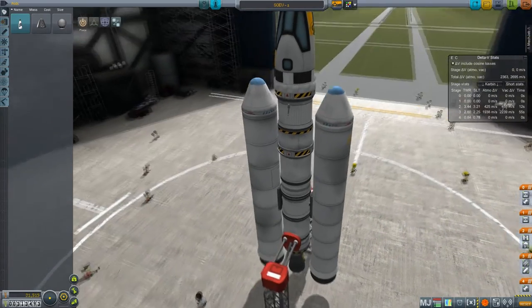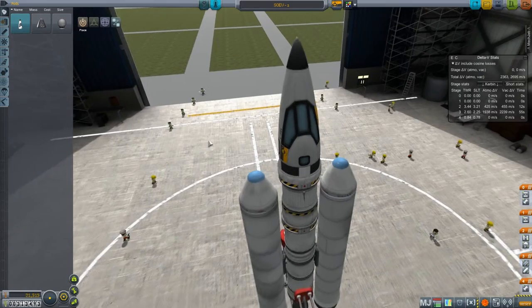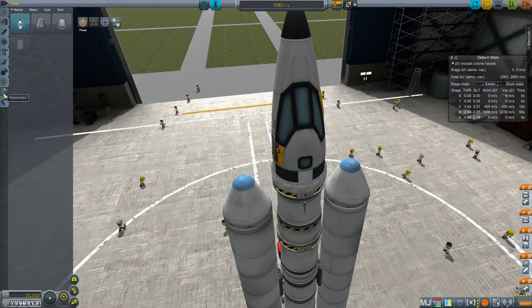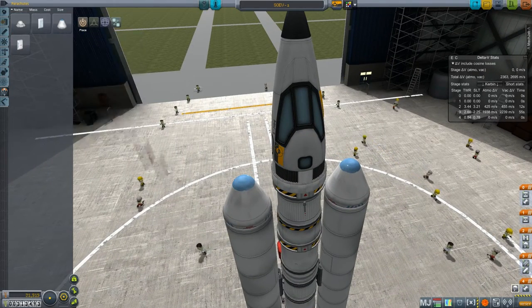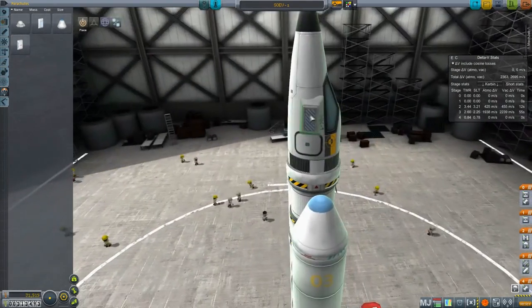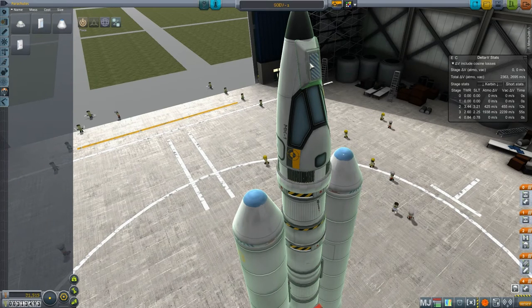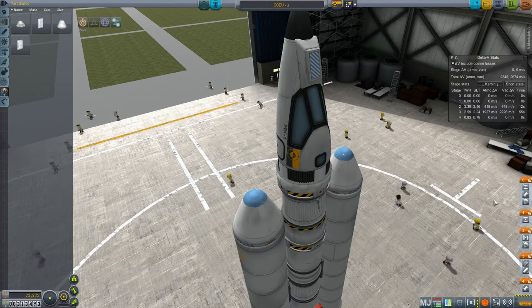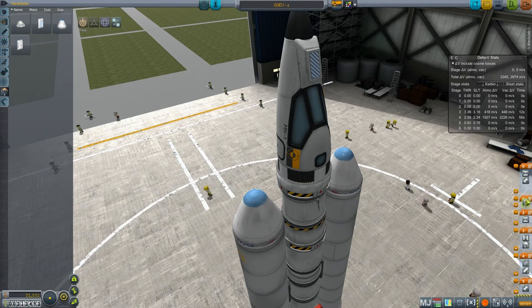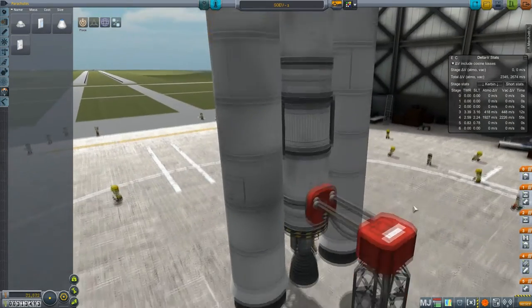I'm not entirely sure, but we're going to do our best. There's a heat shield under there, so it's going to be kind of awkward coming back. I definitely need to figure out how to put a parachute on this thing because it is not landing on its own. That'll be the final stage. Just want to double-check my staging here. Everything looks correct.